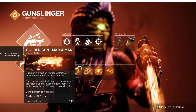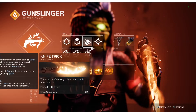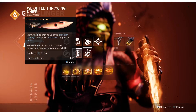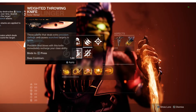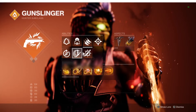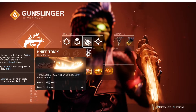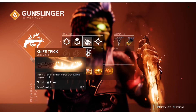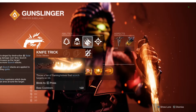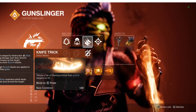It also benefits from being Radiant, so before you pop your super, you've got to make sure that you're Radiant by throwing your melee with the Ember of Torches aspect. I think Knife Trick is the best out of the four — never use Lightweight Knife, it's really bad. Any of the other three will be great. I choose Knife Trick because you don't have to hit crits, it does quite a bit of damage, and it scorches, so even if you don't get the final blow, you still might get your melee refunded because of the scorch damage.